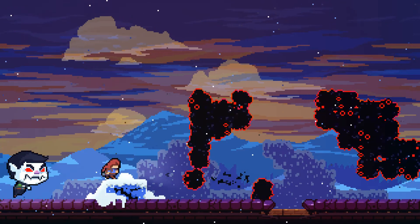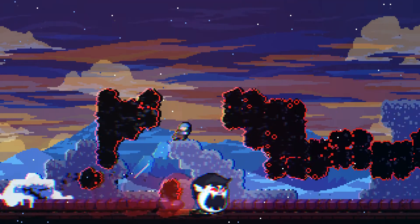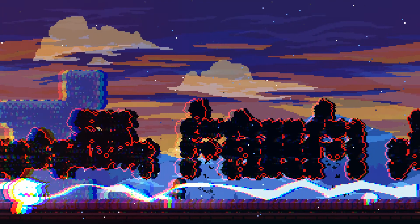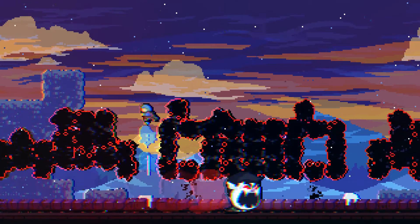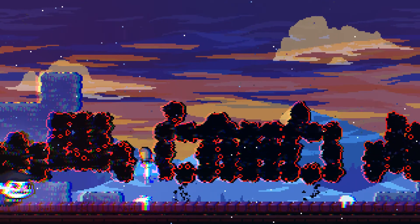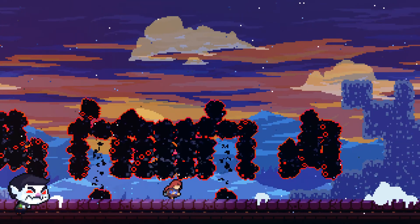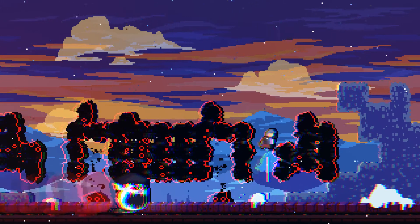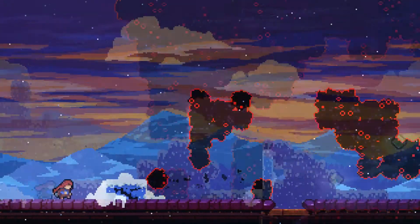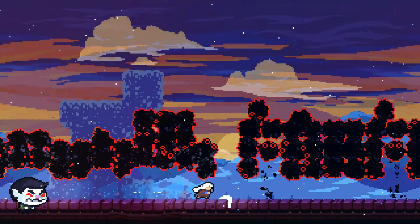Alright, so for this section here, you just gotta make sure you time this properly. Be careful with that Mr. Hotel Keeper guy. Just keep going towards the right. For this part here, you just gotta make sure you wait until he passes through. You could either stomp on him, or just dash up and wait until he finishes dashing towards the right. And then you just gotta make sure you don't hit those evil boobily blob things that are trying to kill you.